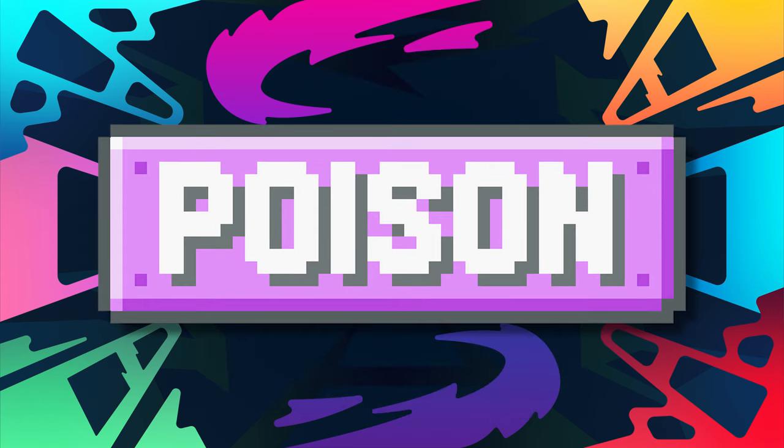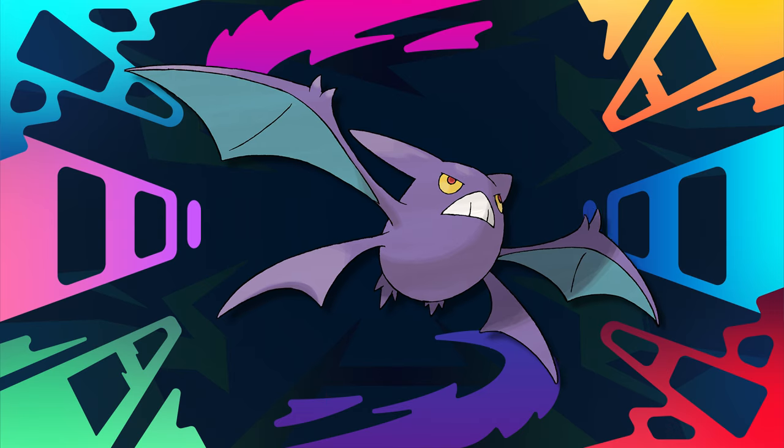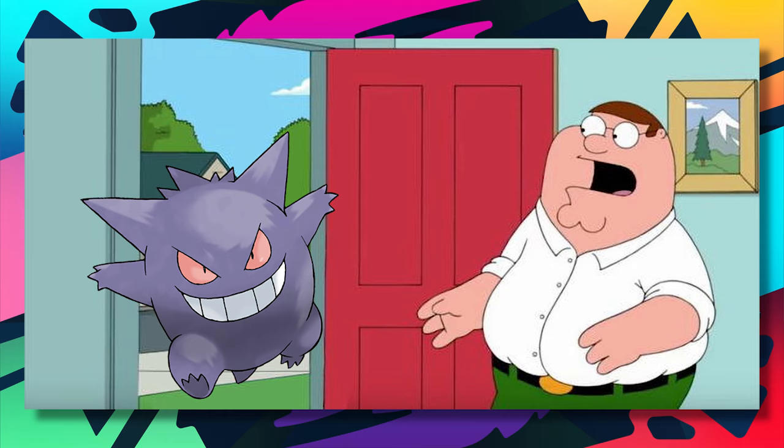Roserade is also the best poison type. Crobat was the only other Pokémon I considered for this spot, but it lacked the coverage Roserade had — it's really not a bad rep of the poison typing, but I can't see it holding a candle to Roserade. You could also consider Toxicroak here, but when it comes to STAB move pool, Roserade worked out better as a rep of the poison typing.